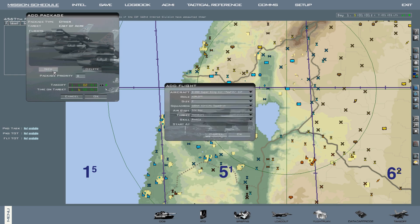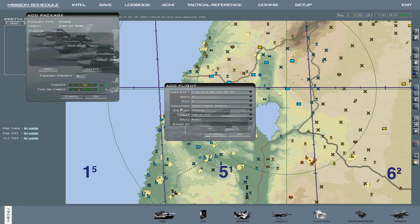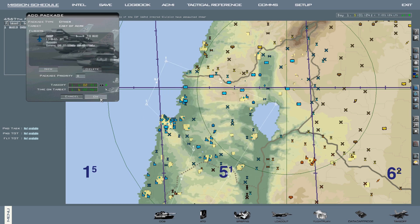Next step, hit new. Now for aircraft, you need to make sure you select the correct aircraft that you're supposed to be flying. In this case, F-16I 52+, and then make sure it's out of the right squadron — we're supposed to be flying out of 4567. The role we're going to do is a sweep, and since we're a single ship, we're going to hit 1 for size. Then we hit OK.